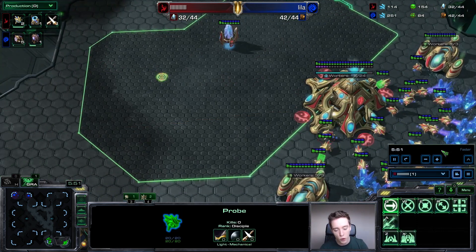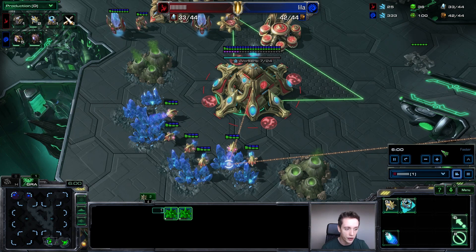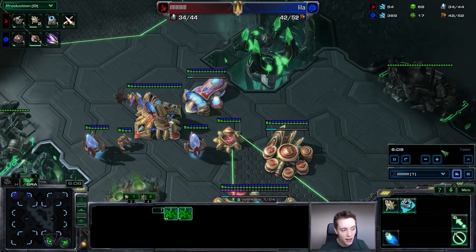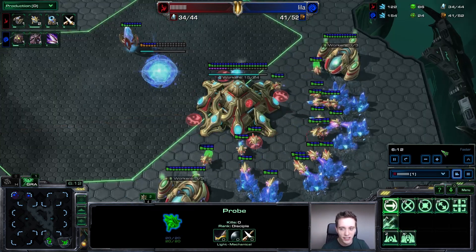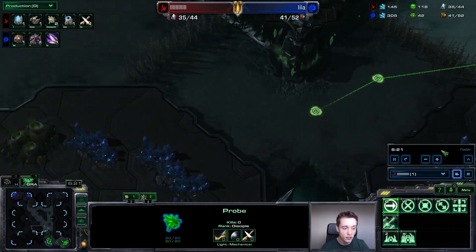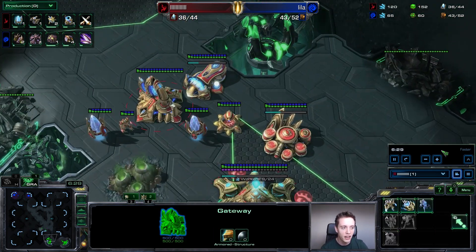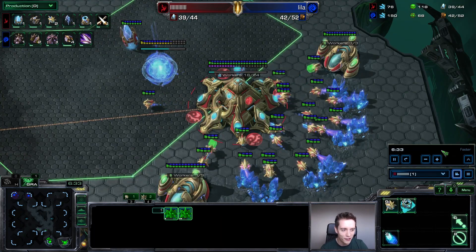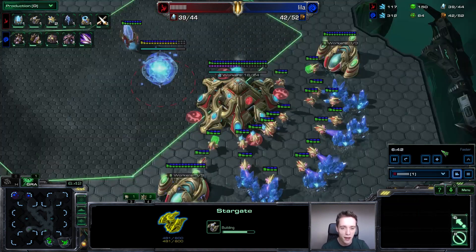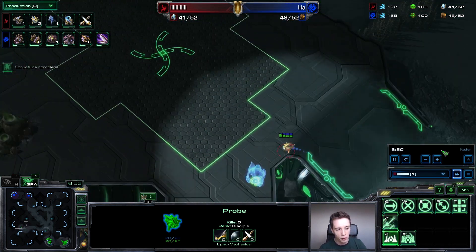You can see right here that I am going to be starting up my Warp Gate, and I am also starting up plus one melee upgrades. The reason why I'm going for plus one melee upgrades is because I do plan on switching into a lot of Zealots. Zealots normally take three hits to kill a Zergling, but when you get plus one attack on the Zealots, you actually only need two hits — so effectively that makes Zealots about 50% stronger versus Zerglings. If you're going for a Protoss all-in off two bases, you're probably better off getting the melee attack upgrades rather than armor upgrades.